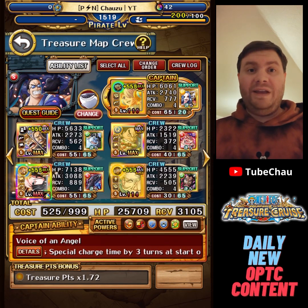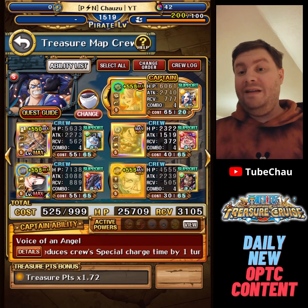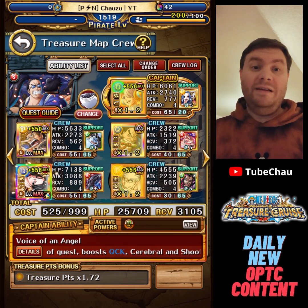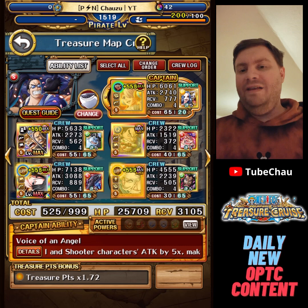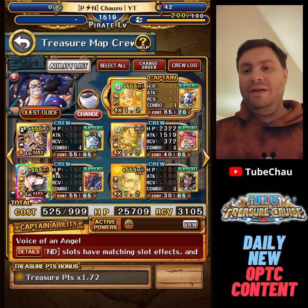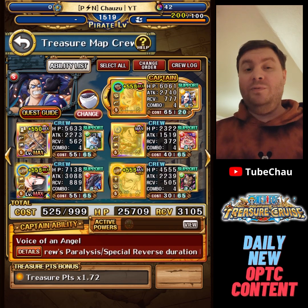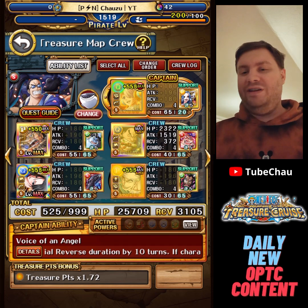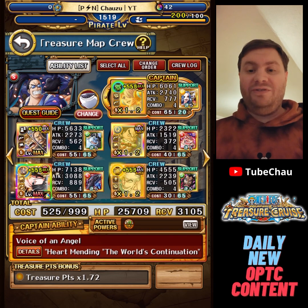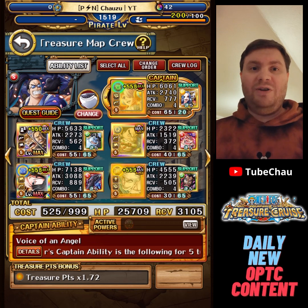Danjiro. Here I'm using Uta as captain. This was inspired by a team that Hastad made — he's one of the better Korean players, one of the few global players to do more than 500 levels in Treasure Map. I just changed it around a bit. The OG team used Kai, Kiku, and Aiso, but I swapped them to another team. Instead I used Boa to remove attack down final stage, and Uta will resist the paralysis, special bind, and special reverse too.